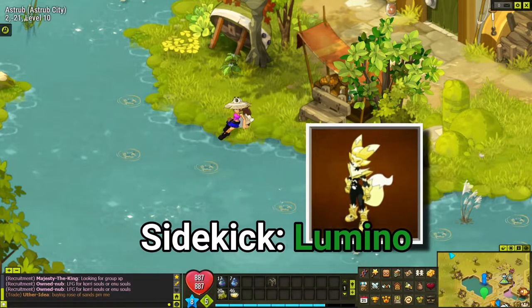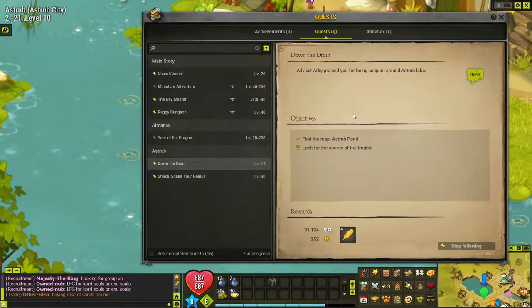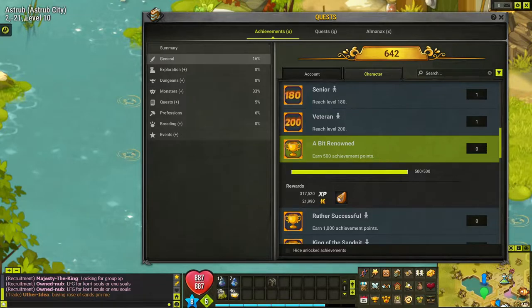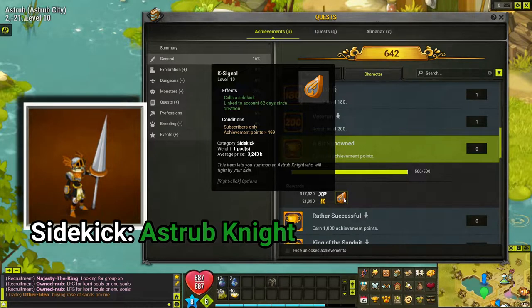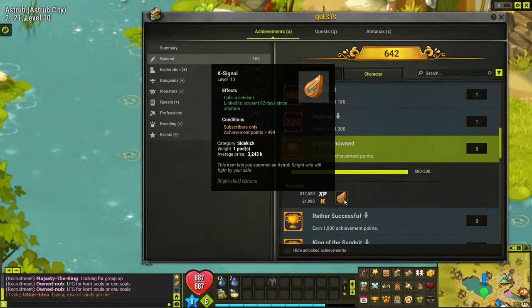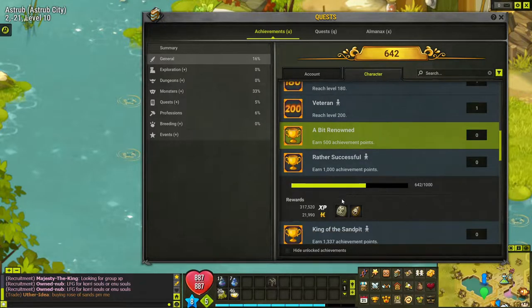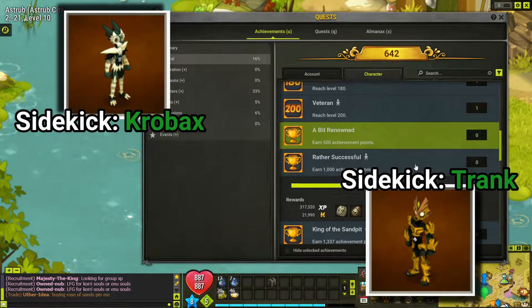Sidekicks are a way of having an extra character in your group without subscribing another account. You can find them in the market under equipment. You can also get one for free: under general achievements, if you scroll down, getting 500 achievements earns you a free sidekick — the Astrip Knight. Sidekicks start at the same level as you and level as you level. If you push to 1,000 achievements, you get two more — Crowbox and Trank — both free.